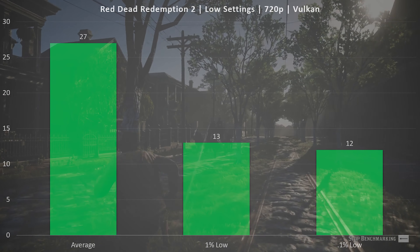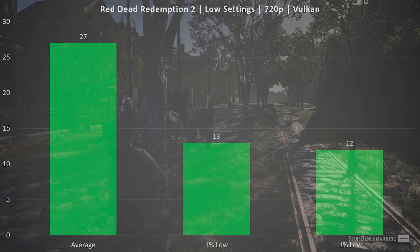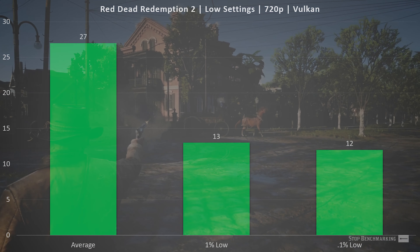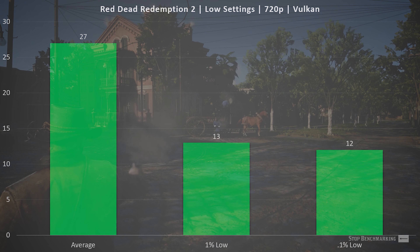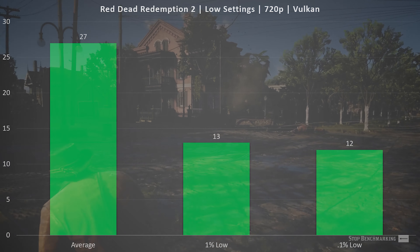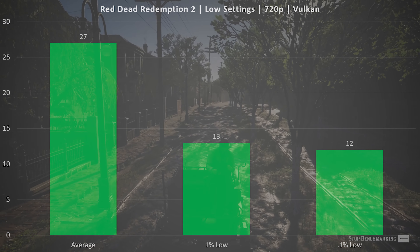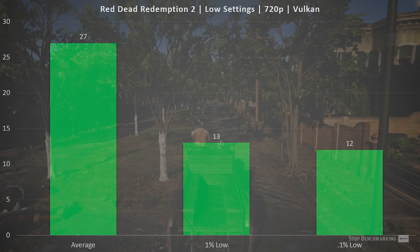Finally, we moved to Red Dead Redemption 2. There was no point running this at 1080p because even at 720p it was absolutely not a playable experience. We saw an average FPS of 27, a 1% low of 13, and a 0.1% low of 12. It was a stuttery mess with bad frame times. Even though the average is near 30, the consistently low frames throughout the test make it not playable.